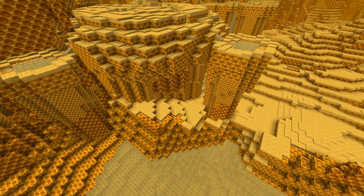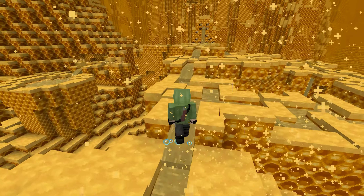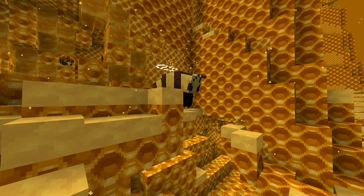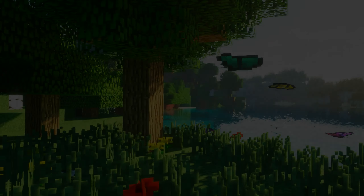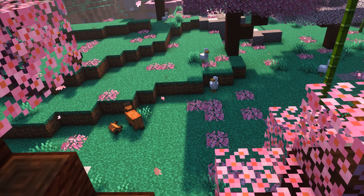The Bumble Zone features a variety of new structures, all of course made out of honey, since this dimension shows you what's inside a beehive. There are also new types of bees — some are small, some are very buff, and there's also the queen, which you definitely don't want to annoy.